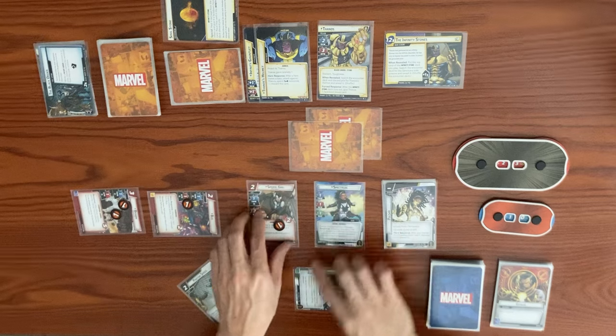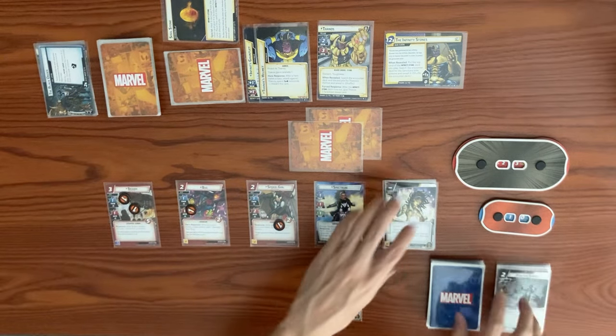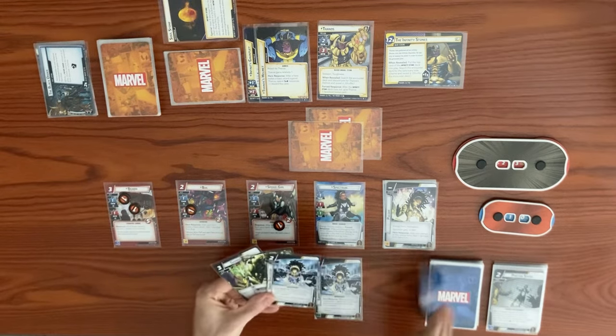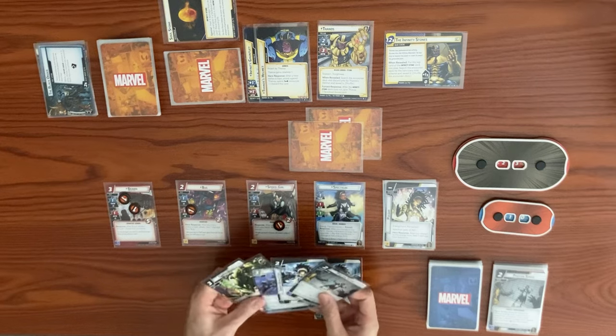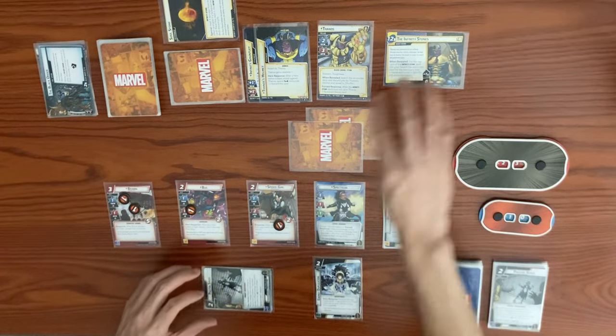Spectrum thwarts for one from the main scheme, taking a damage. We end our turn, ready back up, discard the Photon Speed, and draw back up to hand size of five. We get a Queen Carrier — looking pretty good.